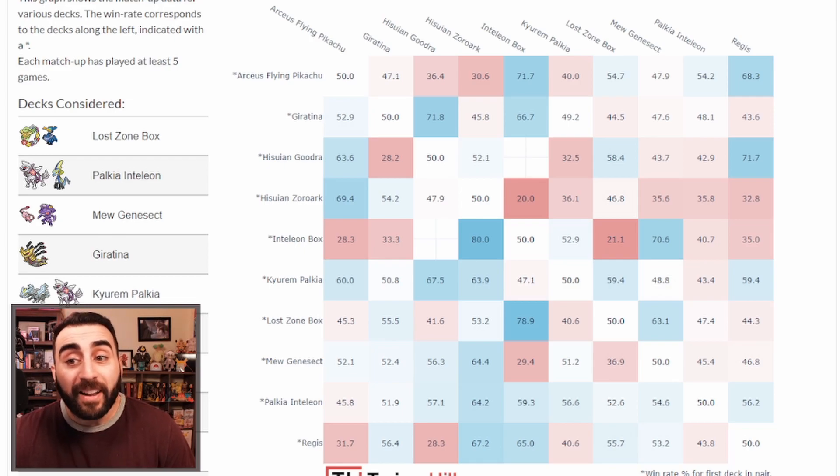If you're going Giratina, you don't really have any terrible matchups. You are slightly unfavored into Regis — they're a single-prize deck so you have to discard so many energies to the Lost Zone. You do have Shred which is nice, and they have to two-shot you while you one-shot them, but if they get set up quickly they can start knocking out your Comfeeys and taking easy prizes.